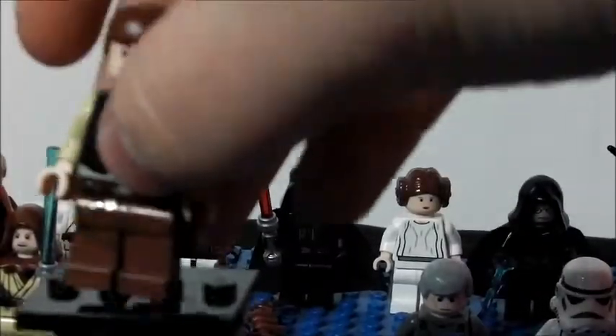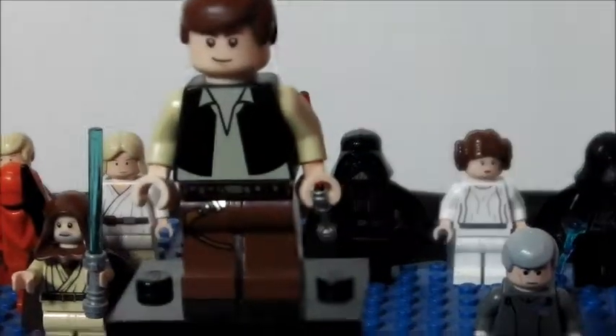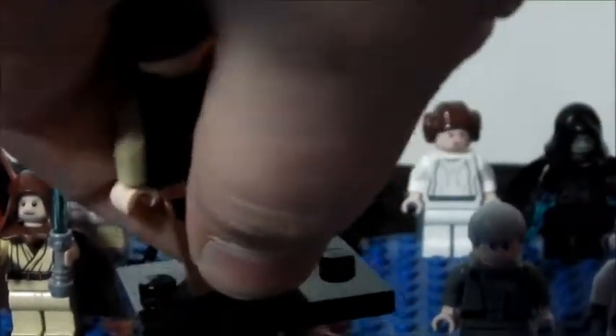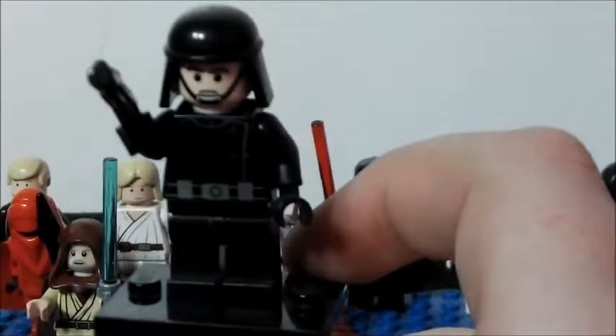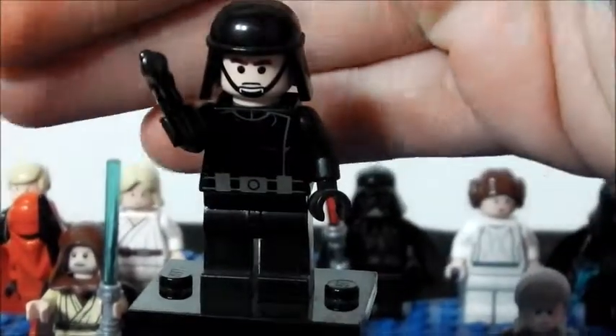Han Solo in Stormtrooper outfit is very easy to make. Then you get the updated version of Han Solo — the 2011 and 2012 version. Then you get a Trooper — not sure what they're called, but that's what he looks like, and the back is blank.